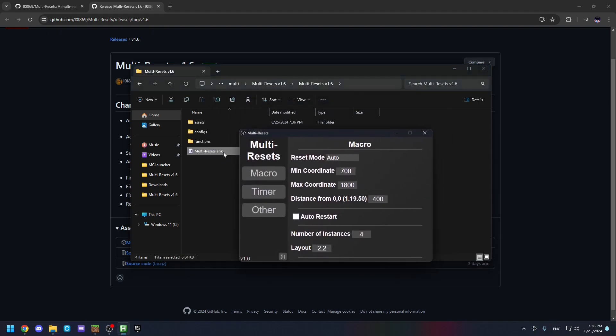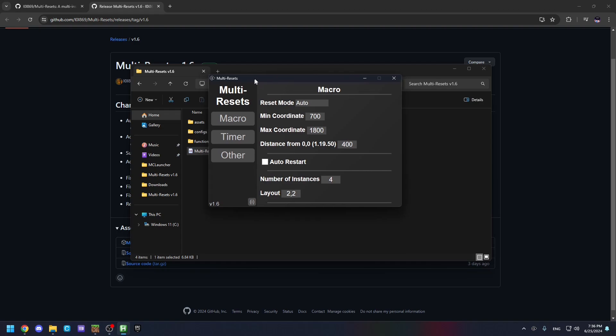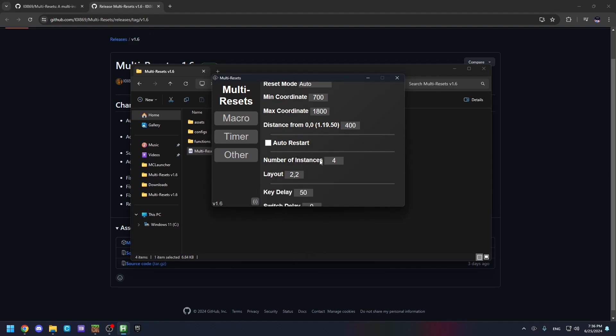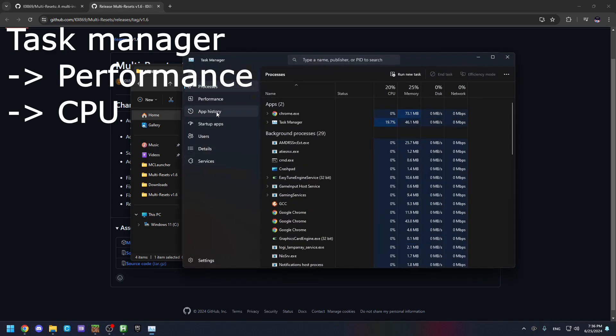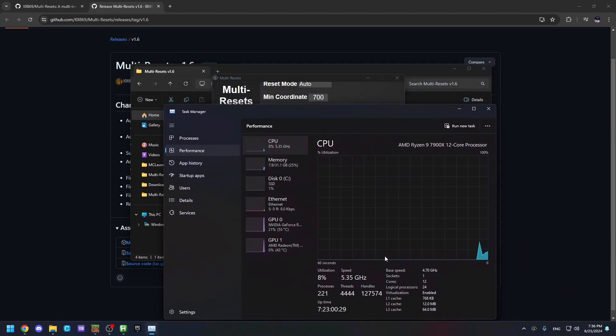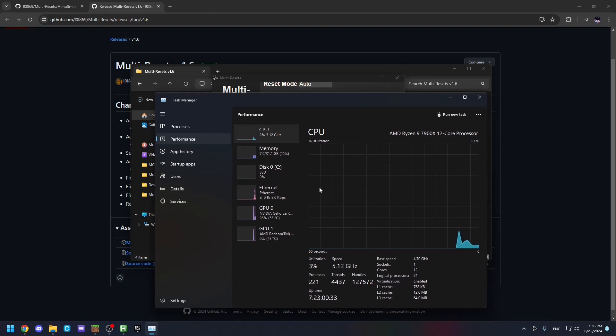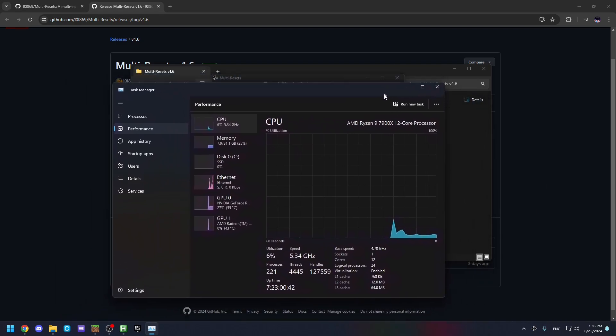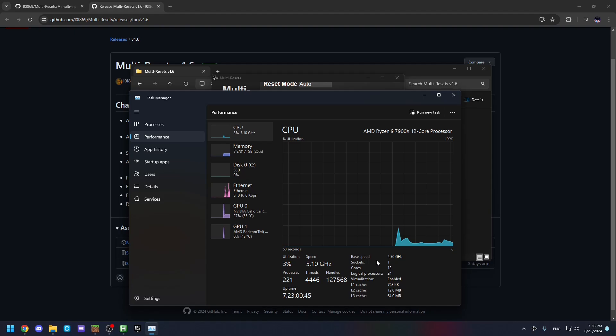Now you can open multi-resets HK, and before actually resetting and speedrunning, you need to make sure about some things. First, you need to make sure about the number of instances. To know the recommended number of instances you can have, go to Task Manager and check Logical Processors — divide that number by 4. So 24 divided by 4 is 6, meaning the recommended amount on Minecraft version 1.16 is 6 instances.